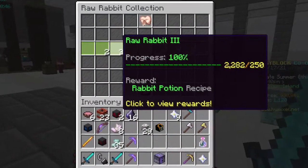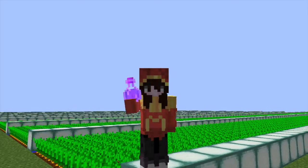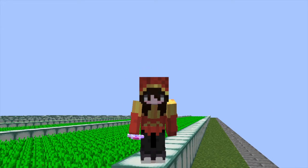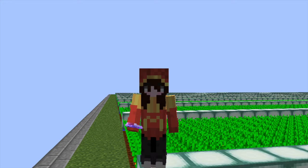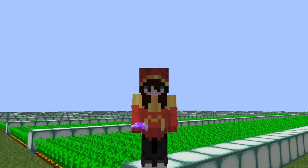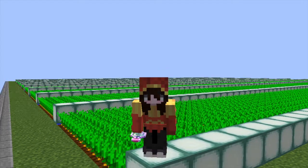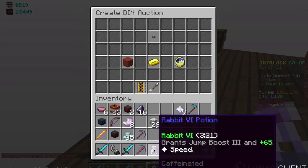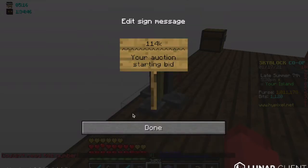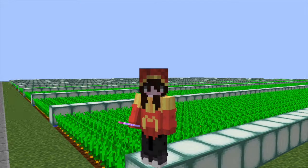You unlock the rabbit potion recipes in raw rabbit collection 3. To craft the Rabbit 6 potion, first buy cheap coffee from the bartender — decent coffee will also work but it's more expensive. These coffees replace the awkward potion when brewing. Place an enchanted rabbit's foot into the brewing stand, then add an enchanted glowstone block. Altogether, materials should cost around 68k, but since you're crafting 3 potions, it only costs 23k per potion. I've sold Rabbit 6 potions for 100k and suggest selling for 80k to 120k, making around 87k profit per potion.